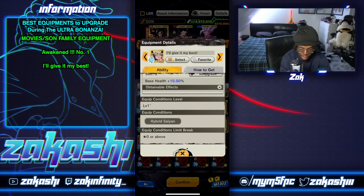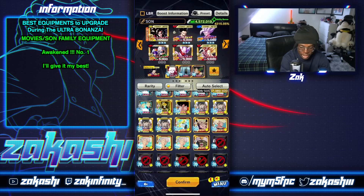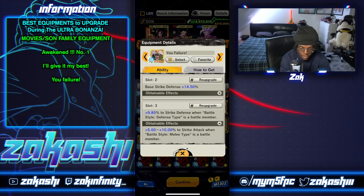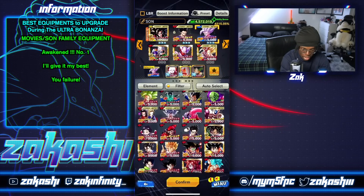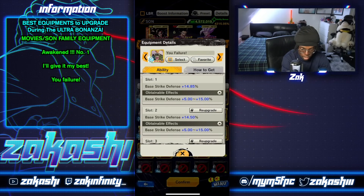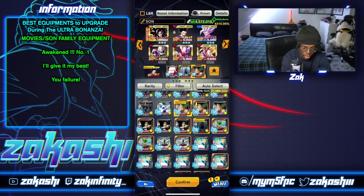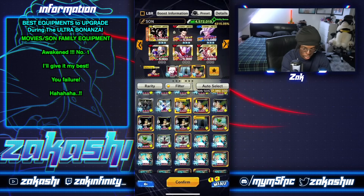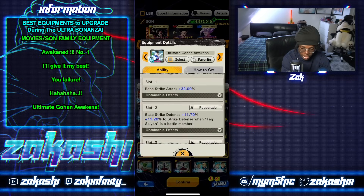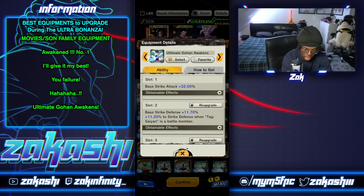Another thing I'd recommend is this one for Pan — double defenses and HP 10%. It's just an extra piece that's super useful. One I like to run on Pan is this one here — you can get strike defense when there's a defense type battle member, so you need to have a defense type battle member on your team. Bear that in mind. When I used to run Ultra Super Vegito, it would work very, very well because Ultra Super Vegito is a defense type — you get pure defenses which is really good for Pan, and you also get strike defense on double slots. There's also the Superhero equipment — strike defense and blast defense for Pan would be super, super useful. That's a Son Family equip, but it's super, super good — I recommend that one as well.